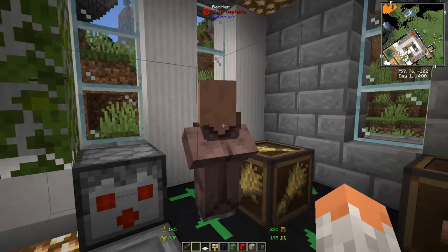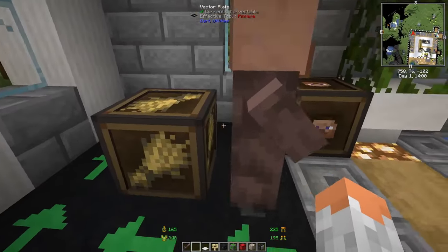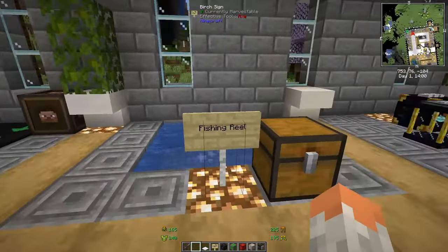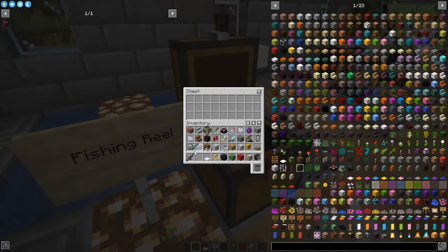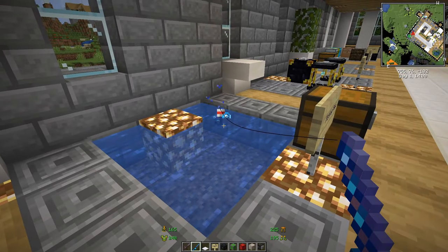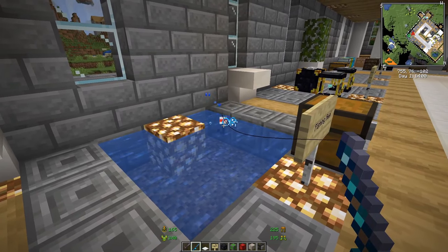Dark Utilities is about transporting mobs and items — you can move mobs around, and it adds new items that can be placed or swapped around.